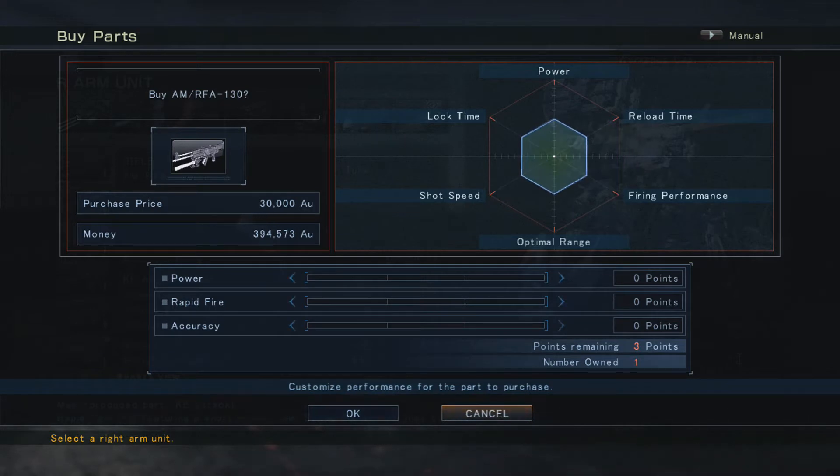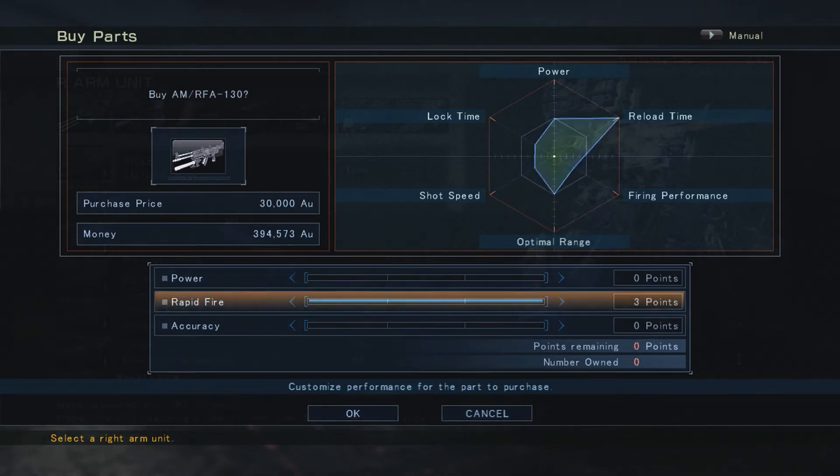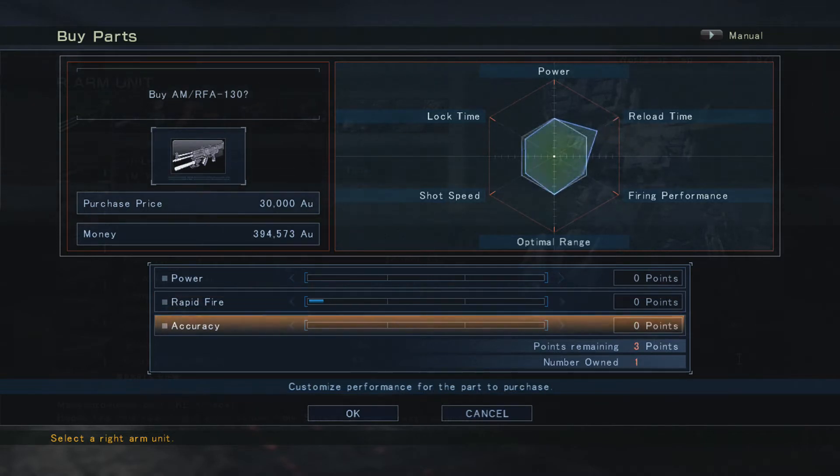This is the tuning screen. What you can do with this is fine-tune your weapon to be how you want it. If you want all power, you lose some reload time but it makes your gun way more powerful and increases its optimal range. Rapid fire obviously brings reload time up but your accuracy goes down tremendously. All accuracy makes your power go down.